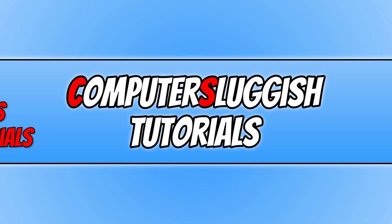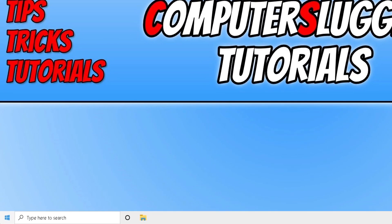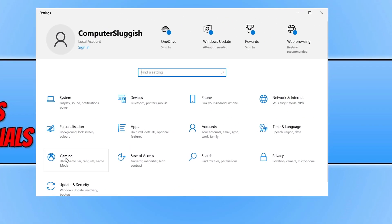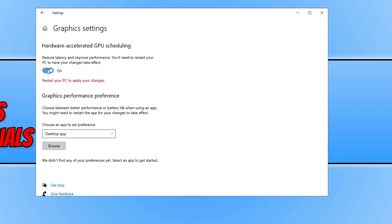The next step is to ensure Hardware Accelerated GPU Scheduling is turned on. Note that not every graphics card supports this option — if the option is missing, unfortunately you cannot turn it on. To enable it, right click the start menu icon, click Settings, then Gaming, then Game Mode, and click on Graphics Settings under Related Settings. You will see the Hardware Accelerated GPU Scheduling option if your graphics card supports it. Toggle this to on, then restart your PC to apply the changes. That's everything done for optimizing Windows.